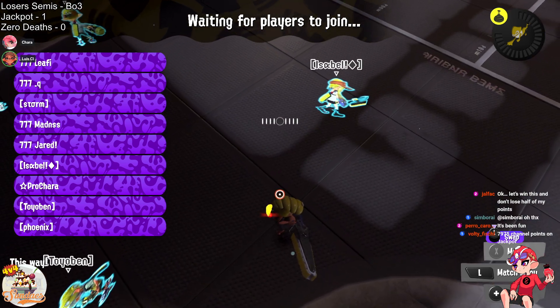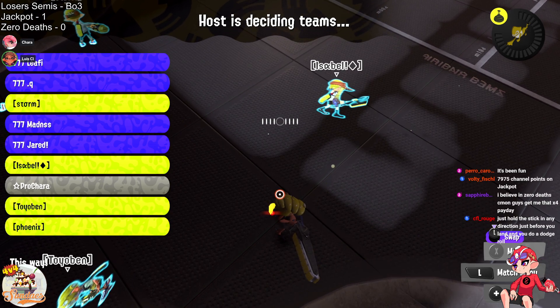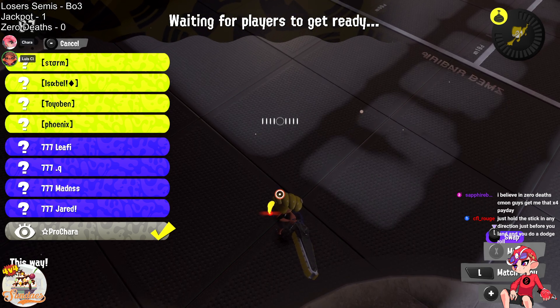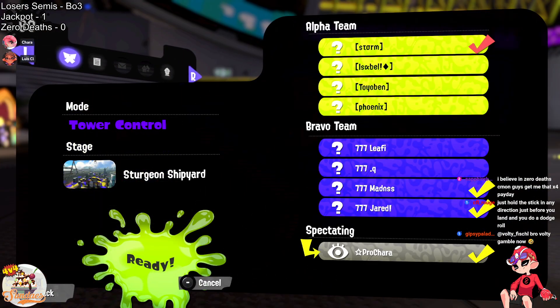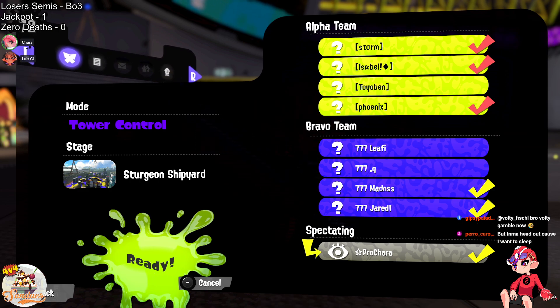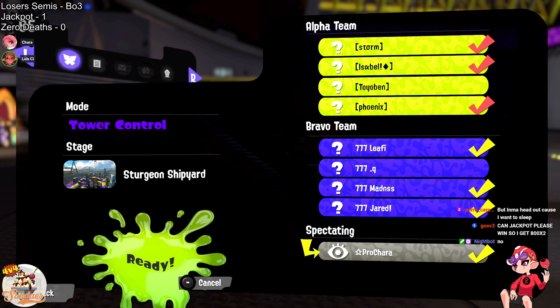Keep in mind this is just a best-of-three. Jackpot only needs one more game to secure themselves the set. Zero Deaths must be under a lot of pressure right now, but let's hope it does not get to them — it's just one game right now, they can take their next two back. We'll have to see how they do in the next match. It is TC Sturgeon, so we did just see how well Zero Deaths did here against Graveyard Shift, and we'll see if it's enough.